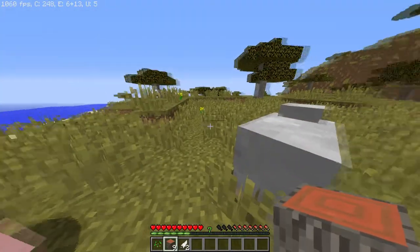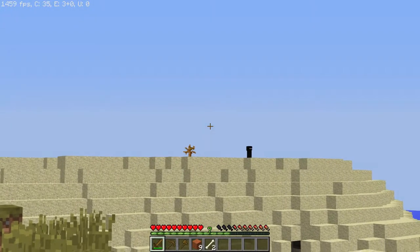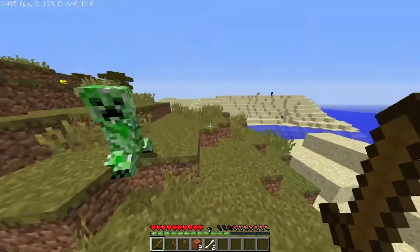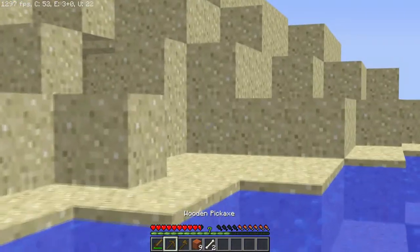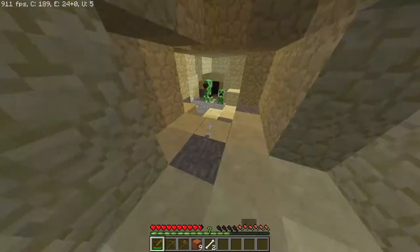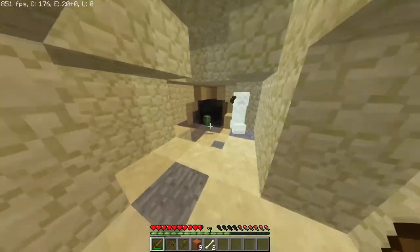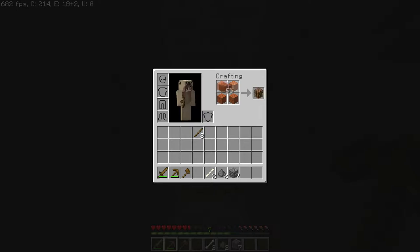We're gonna make ourselves some sticks and a pickaxe and a sword, and probably we should make an axe because we might need to cut down some more trees. I see a cave over here - it's probably being taken. Oh my god, there's a family of creepers! I don't mean to disturb your family meeting but - well I am disturbed, sorry I'm disturbing you. Whoa, this cave goes down!